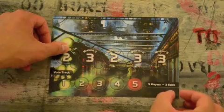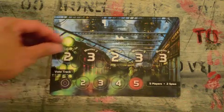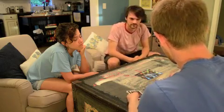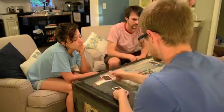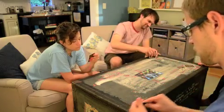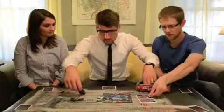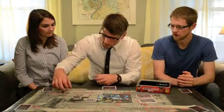Set up the game for the appropriate number of people. Place the board on the table with the round and vote track markers in their starting locations. Shuffle the appropriate number of character cards and deal one card to each player face down for them to secretly look at the role assigned to them for this game. Place the mission leader token, member tokens, and mission success and fail cards next to the board. Then give each player a set of two vote cards: approve and reject.